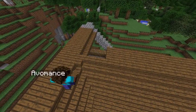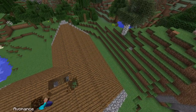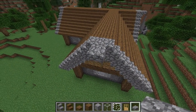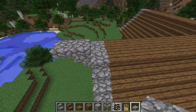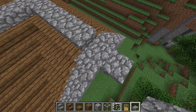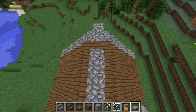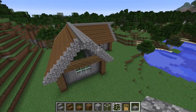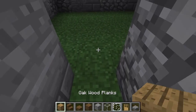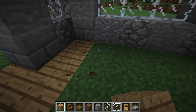Now place cobblestone slabs right across the top ridge of the roof, sticking out one block from all of the steps. Then go inside your house and starting with the door, put oak wood planks all around the outer edge of your building.